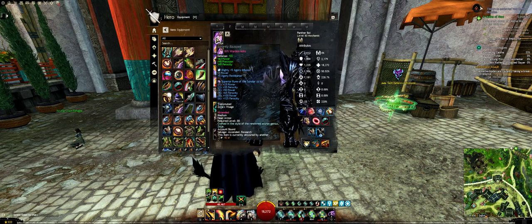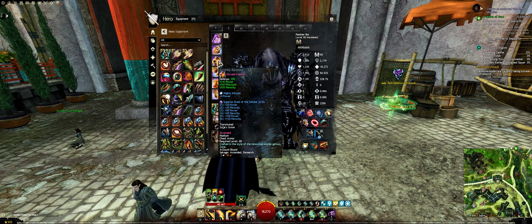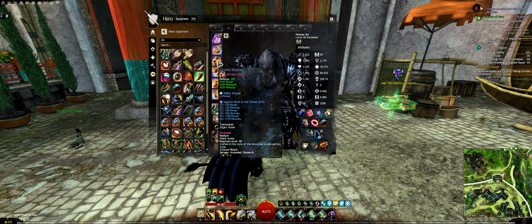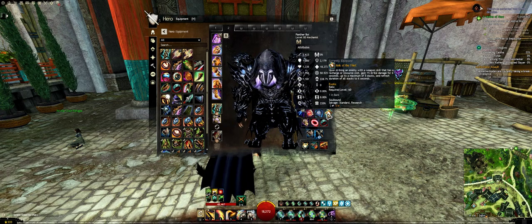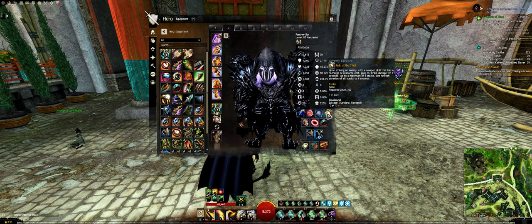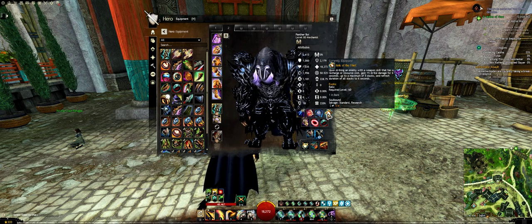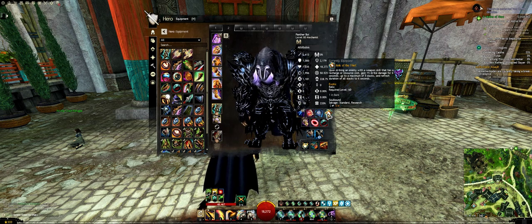Let's get into the build. I have all Berserker's gear with Scholar Runes. You can really go with this because your mech is going to be tanking stuff, and you have pretty good options with tankiness as a whole. I don't really need to worry about having survivability-related stats because I have some inherent defensive stuff going on. I have the Relic of the Thief, but I do really want the Relic of the Cerus. I need to do that Strike mission — I joined the training one and it's practically the same thing as story mode, but I really want that relic.